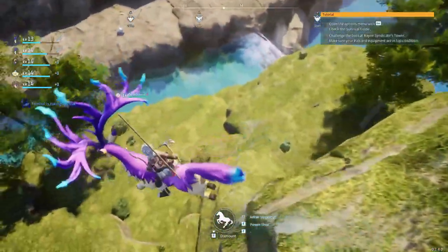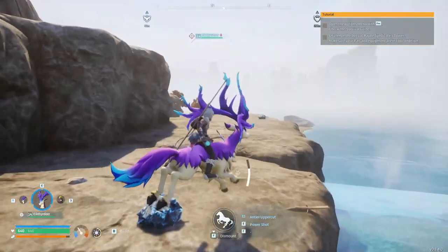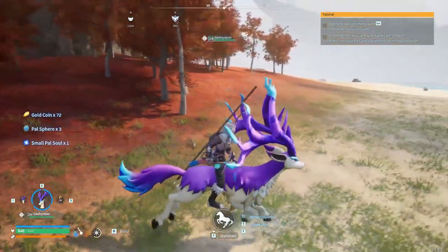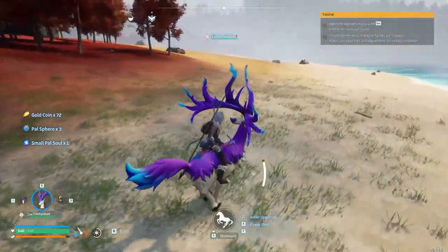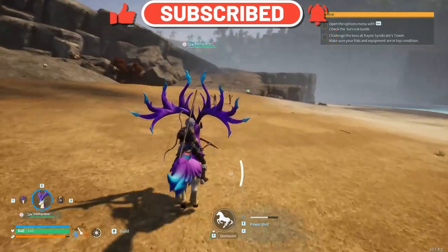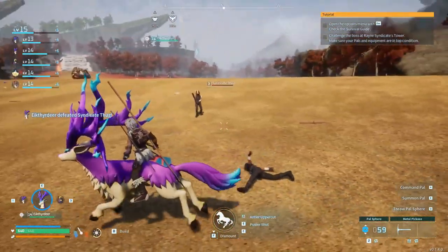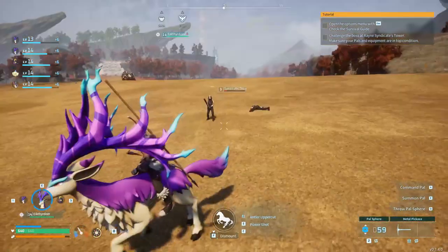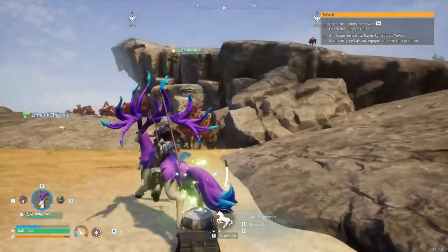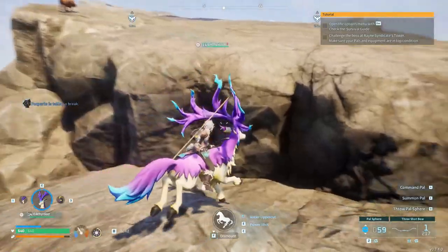Nice little dip down - looks like we found a sort of autumn-looking biome. Jump across here - the deer can go up pretty high, having double jump is pretty neat. A chest - what do you have? Pal sphere and small pal soul; I can use those to upgrade my current pals. The Eikthyrdeer's charge attack is pretty good, nice and quick. Humans - you really think you stand a chance? Pretty weak. A Lifmunk effigy! I know about these rush ore pigs - they can mine while you're on their back and they give leather.